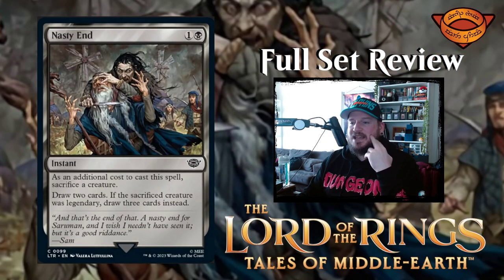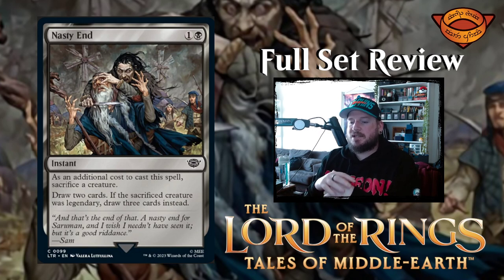Next up we have Nasty End — one and a black for an instant. As an additional cost, sacrifice a creature; draw two cards, or draw three cards if the sacrificed creature was legendary. That's okay — it's the draw-cards version of Bone Splinters. Pay two to draw two and sacrifice something cheap and useless — that's all right.